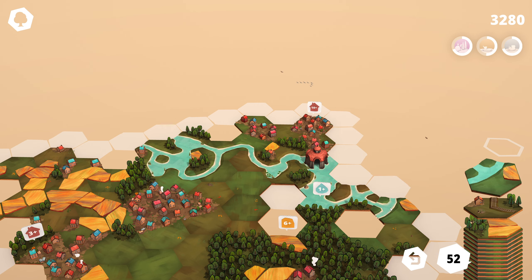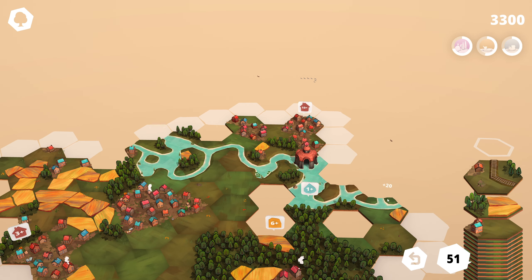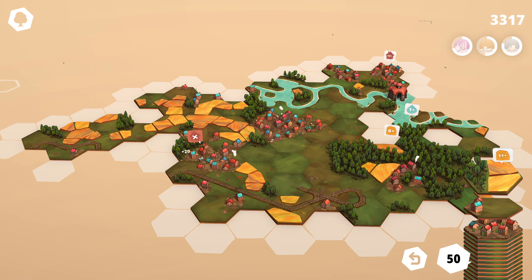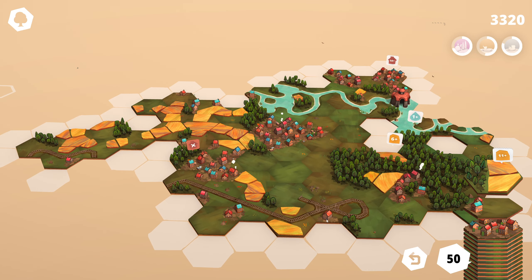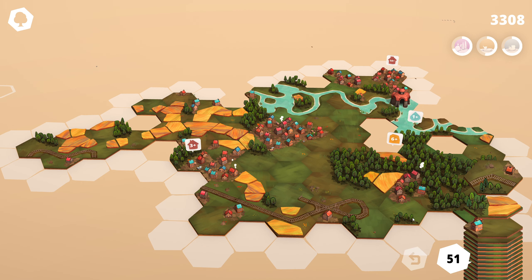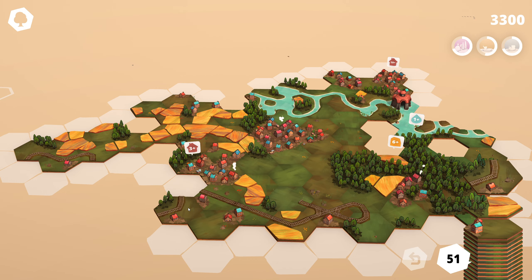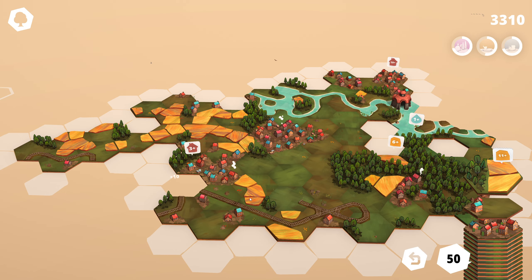We've got more water. That'll do. Railway line. Oh, we've cancelled that quest — we can undo. How many of those do you get? Not many, I imagine.